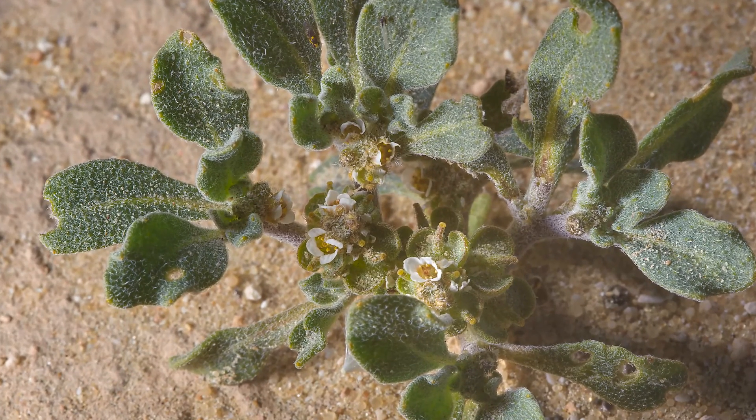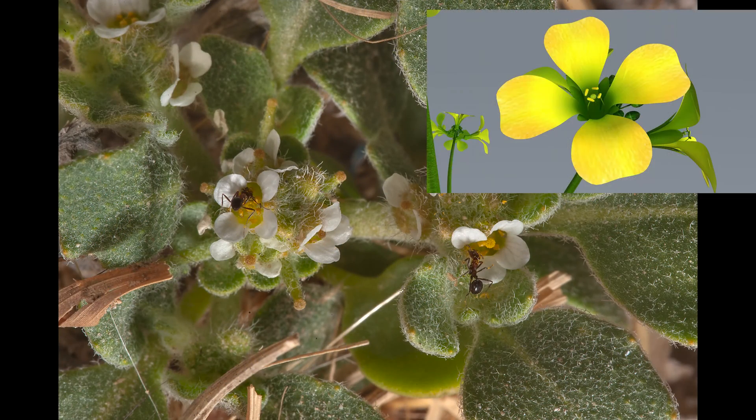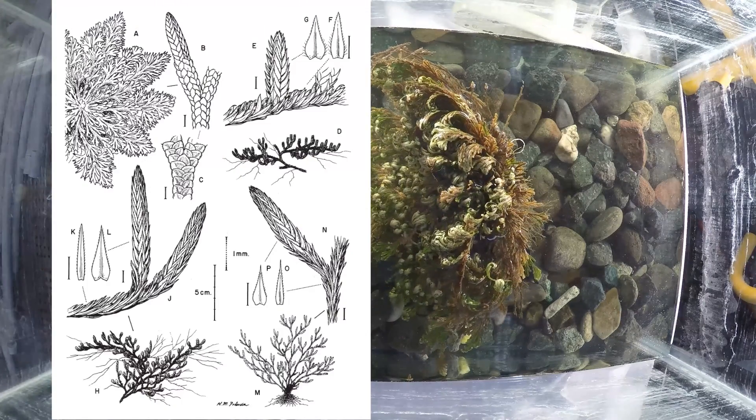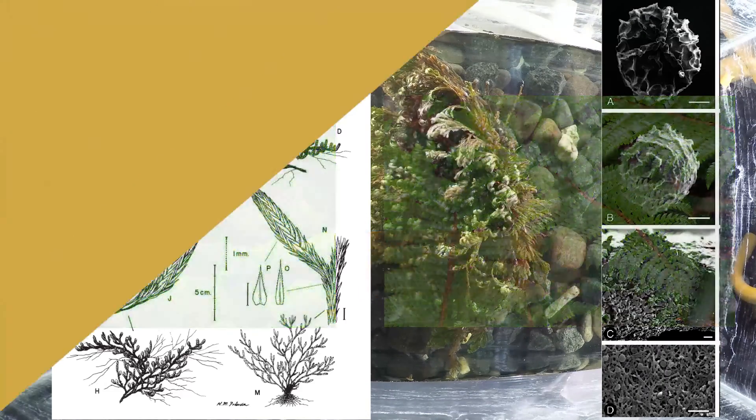In the plant world, they are as different as a bat and an eagle. Another thing that helps you tell them apart: the true Rose, Anastatica, makes actual flowers to reproduce, looking just like mustard flowers. The false Rose, Selaginella, makes sporangia — a reproductive structure typical of ancient plants like mosses or ferns.